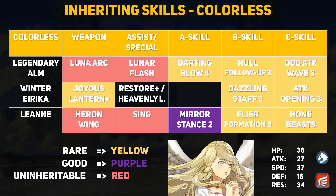Our last unit is Leanne — a colorless flying beast unit. When transformed she gains 3 movement, which is really good because Leanne is a dancer/singer. Her Heron Wing weapon heals allies within 2 spaces for 7 HP every turn, which is pretty interesting. She's not really made for fighting, although her magical resistance is very good. Flower Formation allows her to move around flying allies, and Hone Beasts grants +6 attack and speed to beast allies. With Reyson fulfilling a similar role and being a 4-star unit now, you don't absolutely need Leanne, but Hone Beasts is really nice if you're a fan of beast units.